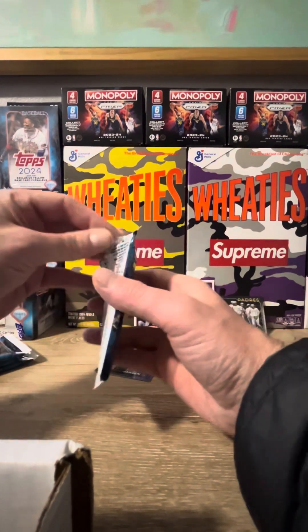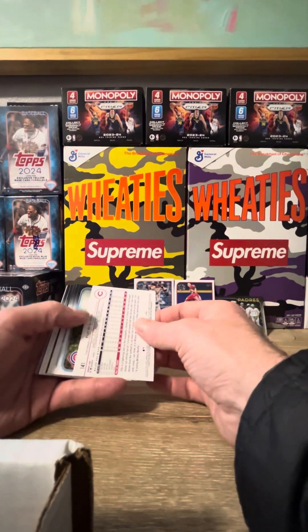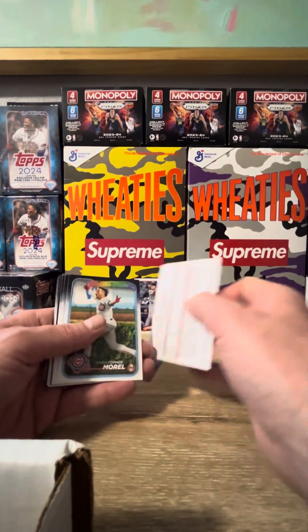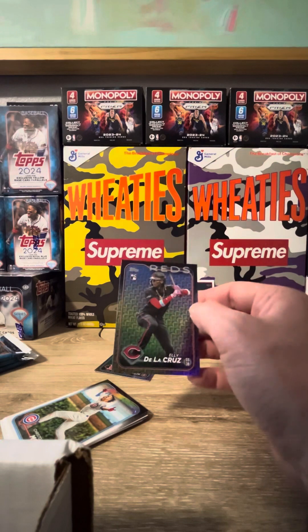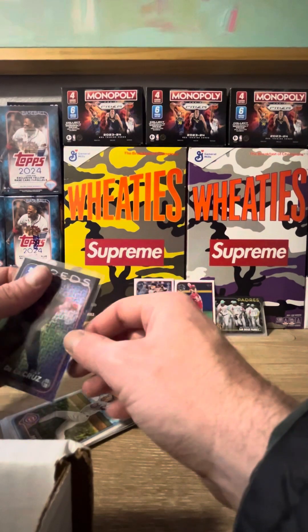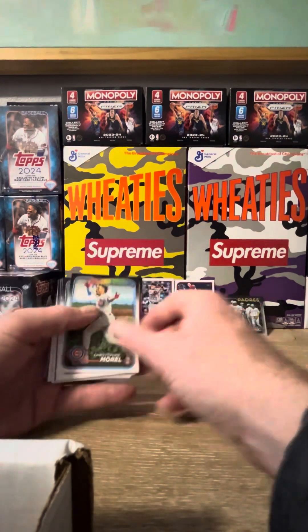We've gotten absolutely nothing to report so far, minus the little Colton Cowser PC hit. But uh-oh, here we go — I think this is going to be a decent hit. This is going to be a rainbow Ellie De La Cruz rookie, the holiday variation. Oh man, that is a good one! Yep, that is a good one. So this damage blaster box has gotten us the one-in-two-pack holiday variation Ellie De La Cruz rookie card.